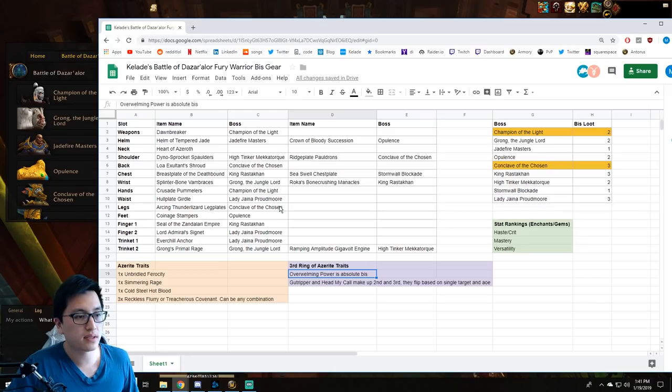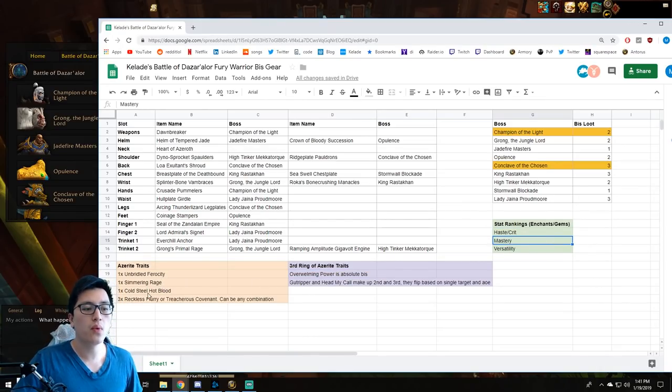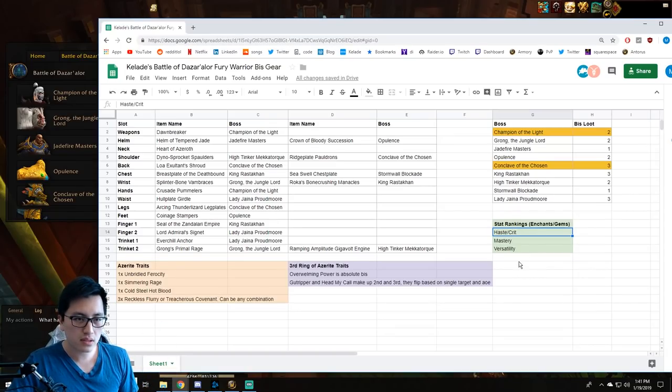One place where that's really evident is the chest piece that drops in the raid — we'll get to that in a second. The best one is going to be the one that has Overwhelming Power. As far as stat rankings, your stats are dependent on whether or not you have Cold Steel Hot Blood — it's a trait that probably has the most effect on how the rest of your gear looks. If you have Cold Steel Hot Blood, the value for crit goes up, so your stat rankings are more like Haste and Crit, then Mastery, then Versatility last. If you don't have any Cold Steel Hot Blood, the value of crit drops down — sometimes dramatically, so that crit is last. So generally your stat weights are Haste, Mastery, Crit/Verse, and the value of crit is just dependent on whether or not you have a Cold Steel Hot Blood trait.